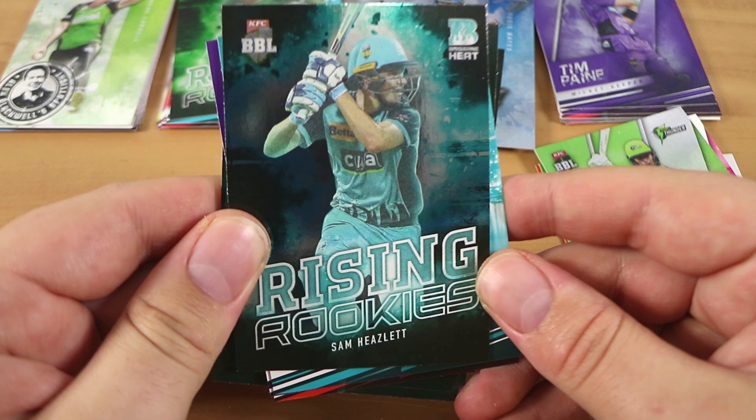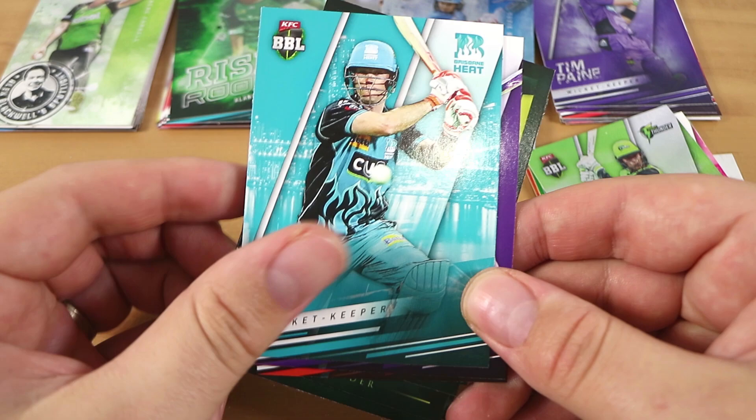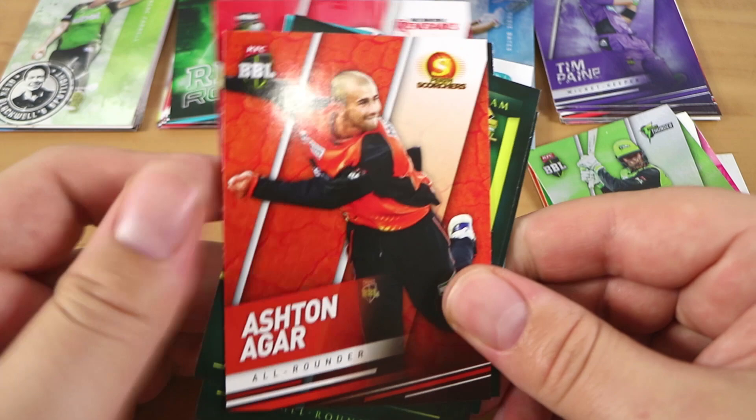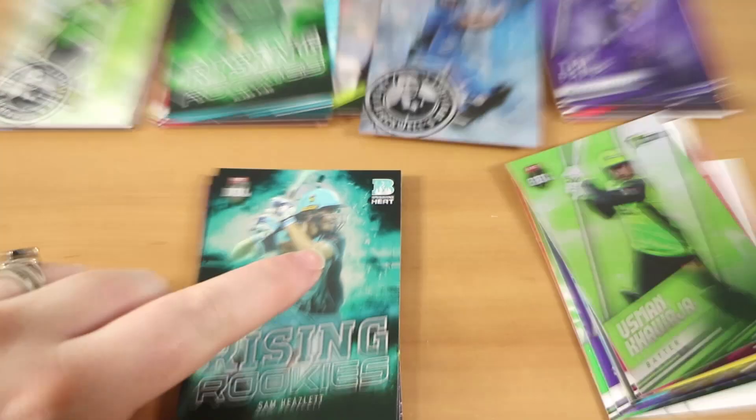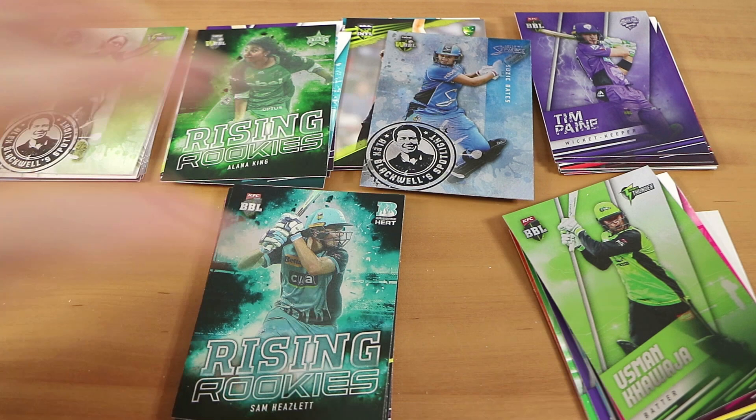Another Rising Rookie — one in four. So we did pretty well overall. Beyond that, we would have needed a one-in-nine pack, so we weren't that lucky. Back to the start. I like these — there's a lot of nice variety and I like the design of the special cards. Although I do think the Rising Rookie ones are a little bit of an unusual choice because the player looks a little faded. Maybe there's a reason for that we don't know about.